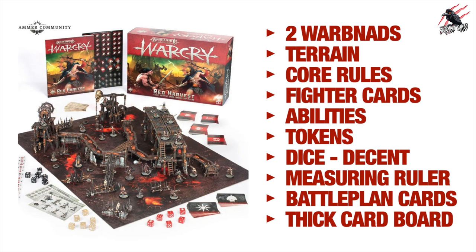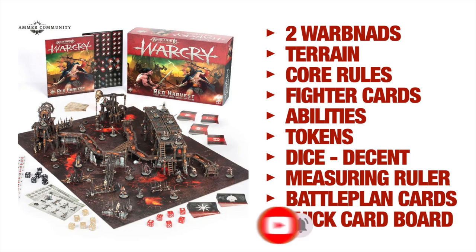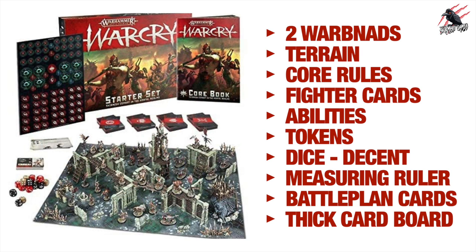About a year later came Red Harvest — it had everything included and brought back the battle plan cards. The terrain is vast and fills the board nicely. Two interesting warbands with lots of character — it really is the essence of Warcry. If you can get Red Harvest or Catacombs, they're great places to start with great models and scenery. The original Starter Set is now priced quite high, so the other two offer better value.